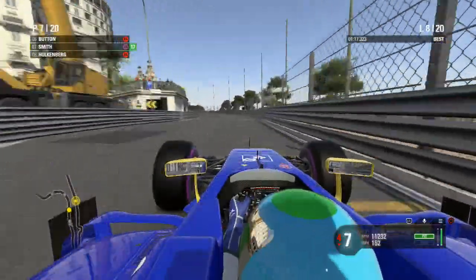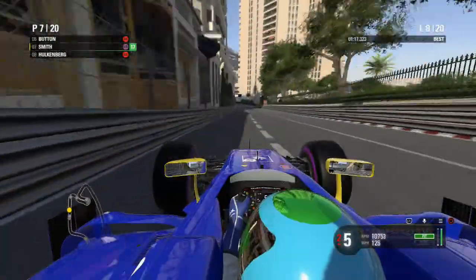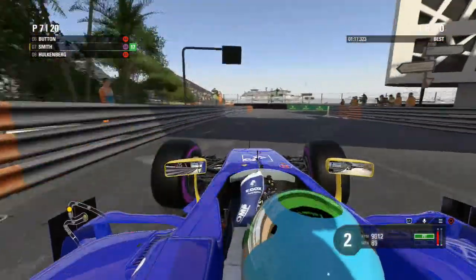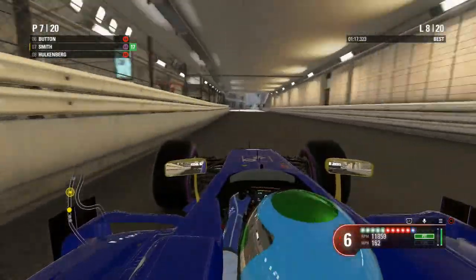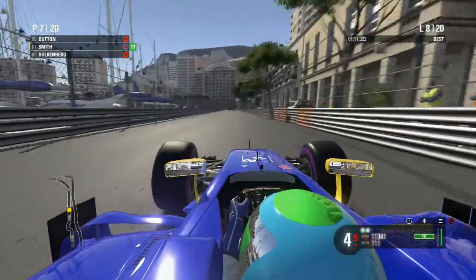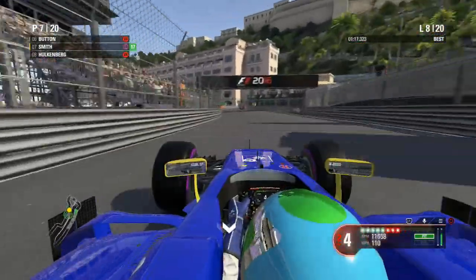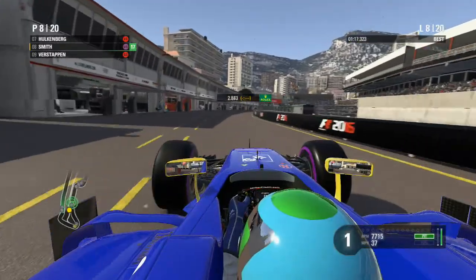Hulkenberg is very quick in that Force India and I'm trying to focus. We've got Verstappen and Hulkenberg behind us - maybe we should just concede to them because they're a lot quicker in their cars than mine. No damage to the car, which is surprising for me racing at Monaco. Box box box - I'm certainly boxing but the car is getting too sideways, having to cut the chicane because of that.